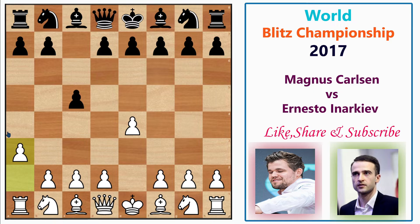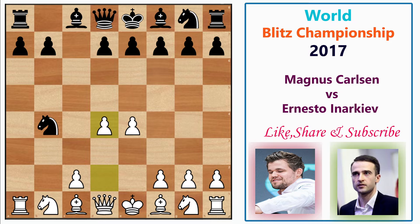Inerkeyov plays Nc6, developing a piece, and then comes b4. After c takes b4, a takes b4, and after knight takes b4, we have d4 — gaining more space in the center. That's the idea of this gambit.